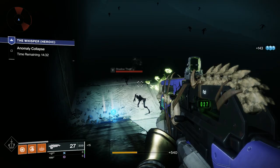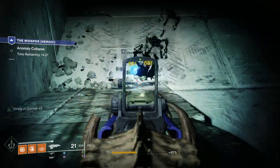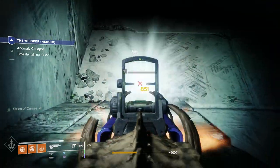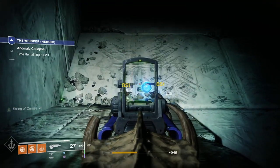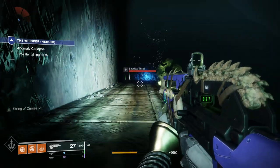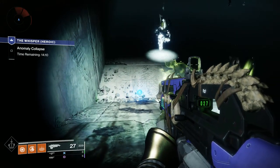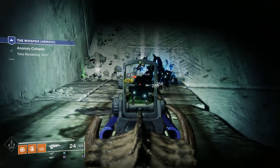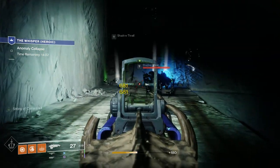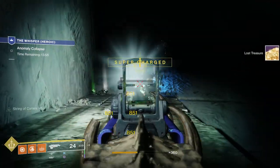Alright, Guardians, there you go. That's your rundown for Moments of Triumph, for the Tribute Hall, and how you can get your hands on the exotic D1 pulse rifle, the Bad Juju. We've been waiting for this one for a while. Thank you all so much for watching — hopefully you enjoyed, hopefully it helped, and hopefully you won't have to do too much grinding to get your hands on this thing. Be sure to let me know what you Guardians think down in the comments below, drop a like if you enjoyed, subscribe and hit that notification bell. That's it for this one — I am the Black Link, you Guardians stay frosty.